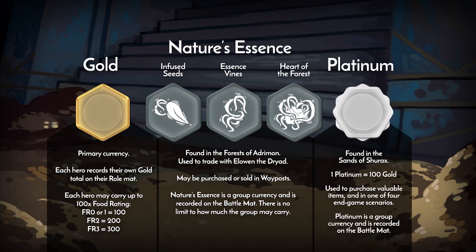Platinum is a currency that appears in Volume 3, The Sands of Chirac's. It is used to purchase high value items and comes into play in one of the four win scenarios for that volume. One platinum is worth 100 gold, though normally it cannot be converted. Like Nature's Essence, platinum is a shared currency and the group may only carry up to 100 platinum. Each of these currencies are covered in more depth in the applicable rulebook.